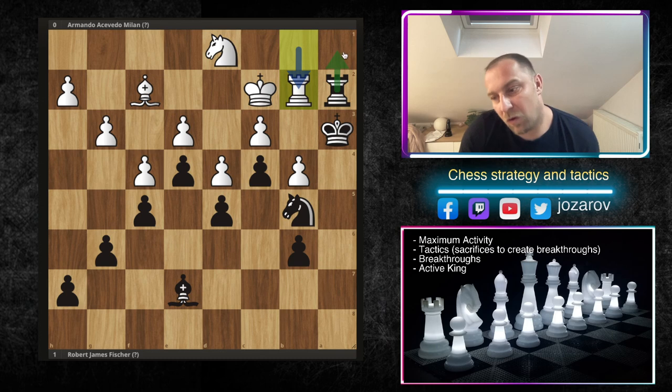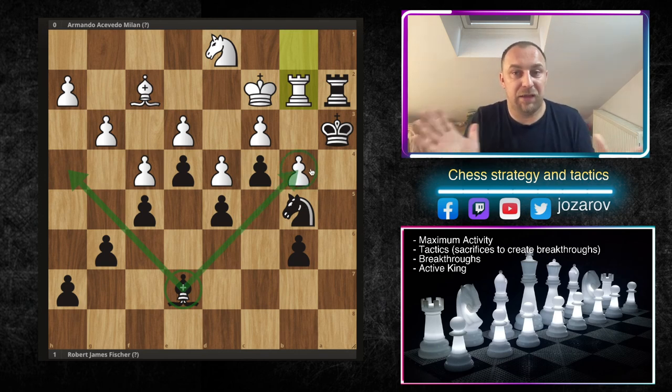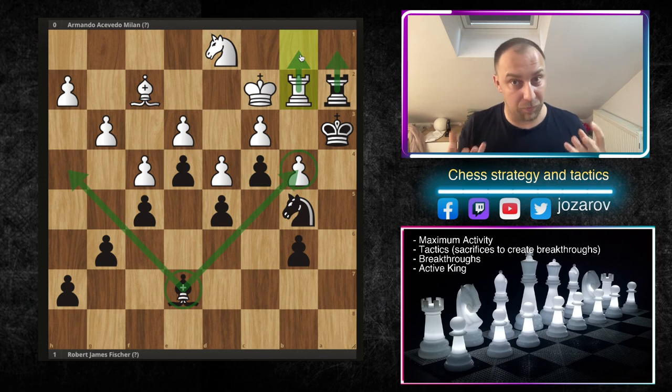We have now reached the position of maximum activity — there's simply no better activity possible in this position. The bishop doesn't need to search for new opportunities; it's attacking both sides. The rook on a2 has simply the best activity. Rook to a1, rook to b1 would lead into a perpetual and we don't want to play a draw with such active play. Knight on b5 is on the most active square, and the king on a3 is also on the most active square.